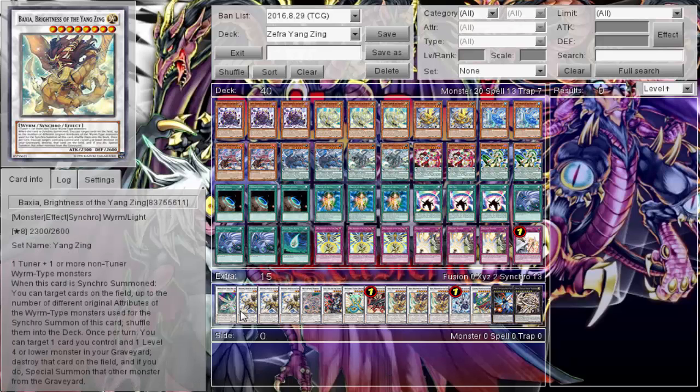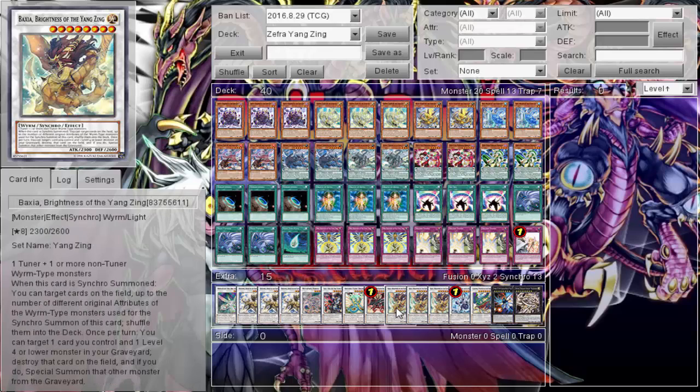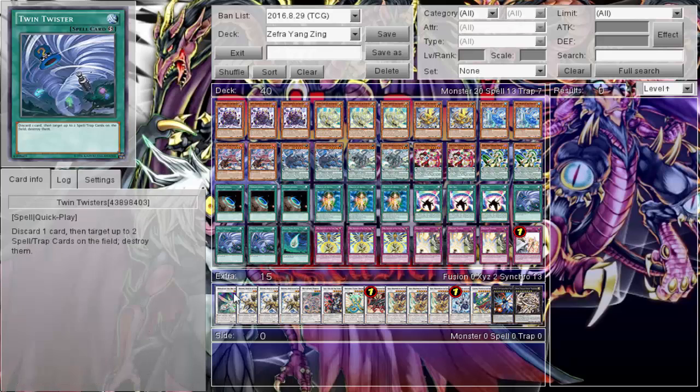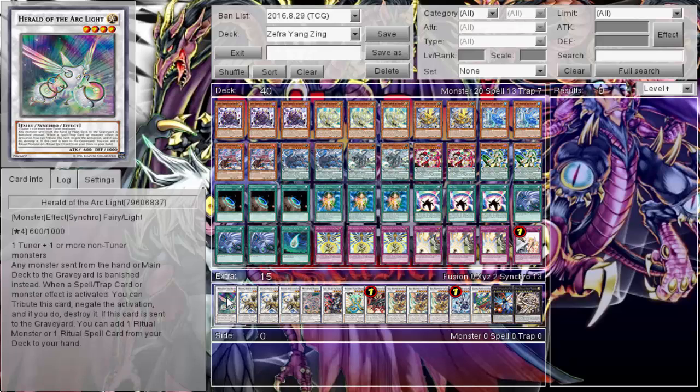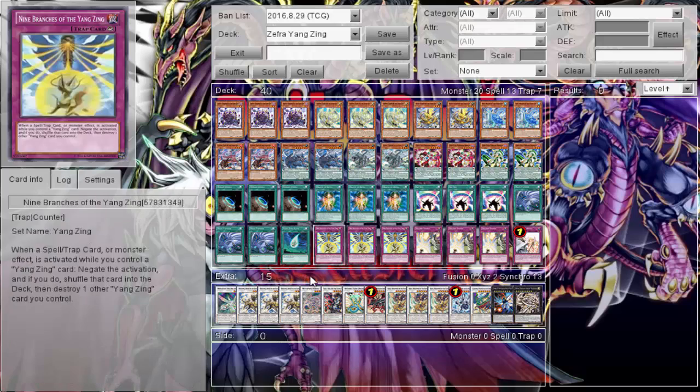The combo is: pop one of your Yang Zing monsters, go into a synchro, synchro into Dandylion — Dandylion grabs you the Nine Branches, and it's just so good. Triple Terraforming for six field spells — three of each — so you always get to go off with your plays. Triple Twin Twisters to clear back row and discard Yang Zings to draw into two cards. Triple Nine Branches because this card is so cancerous, like Infernity Barrier. It's searchable and a switchable counter trap — so powerful it probably should be at one.